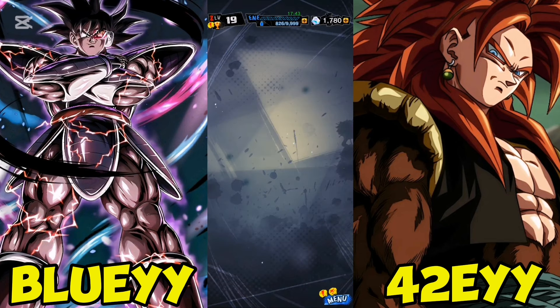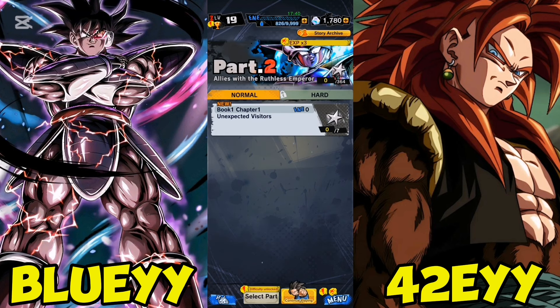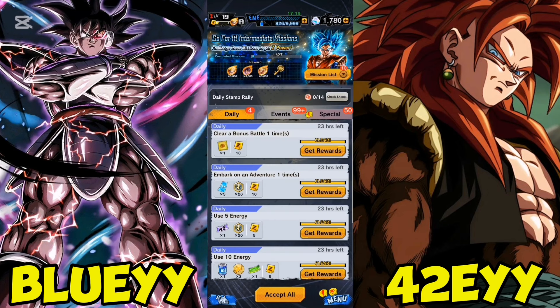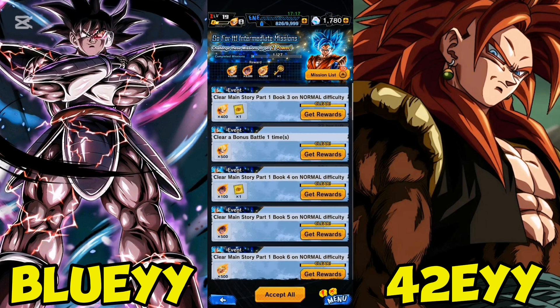In terms of story mode, make sure that you do the beginner missions — that is pure self-explanatory. I finished part one, and there's a specific reason for that: it's pretty much to unlock the Legends Road. If you don't know how to unlock Legends Road, you have to go into the missions and look at the intermediate missions. One of the missions required you to do an adventure, but only once part one was done.